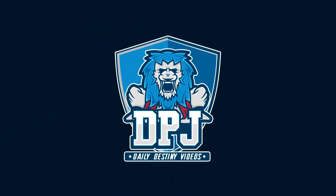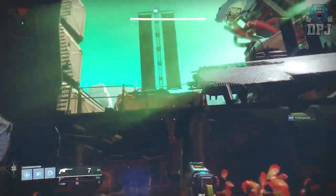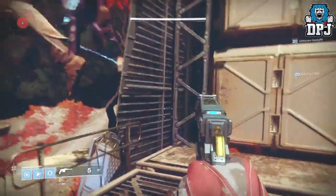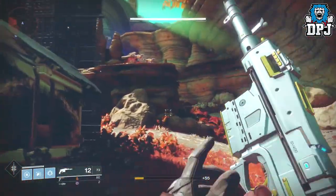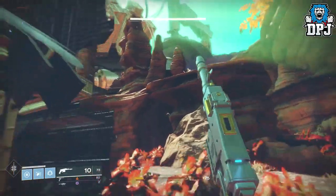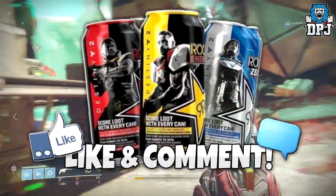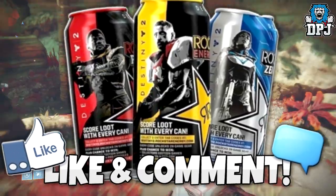What is going on guys, today I am back with another Destiny video. Today I want to show you guys how to get the Sturm exotic as well as its sidekick the Drang. These two when equipped together give you bonus perks, which is epic. I'm giving away a Rockstar Destiny 2 in-game exclusive gear code — to win one simply drop a like on the video and leave a comment down below.